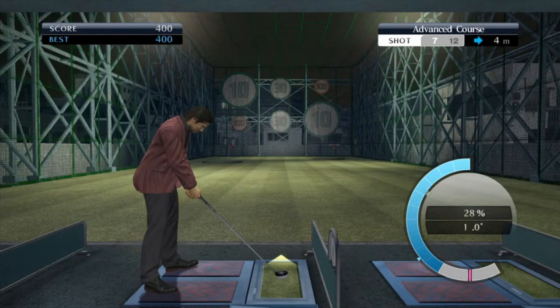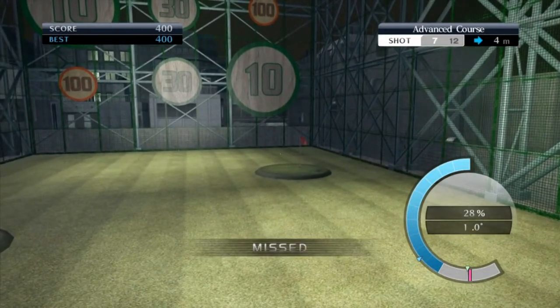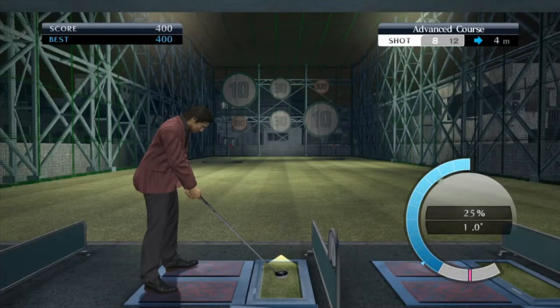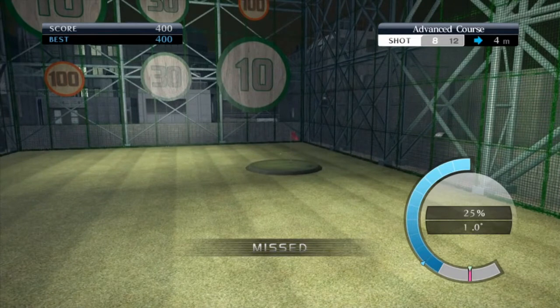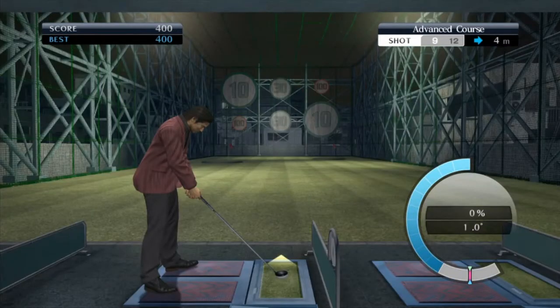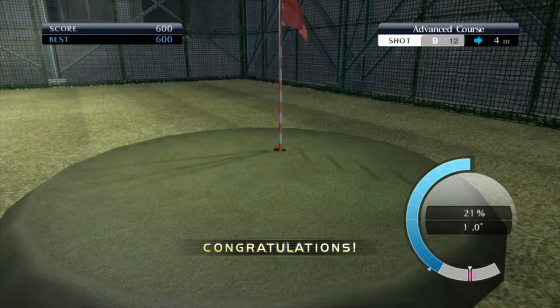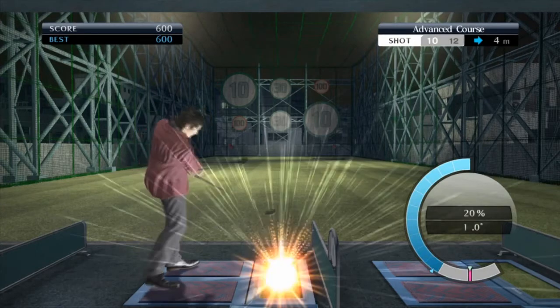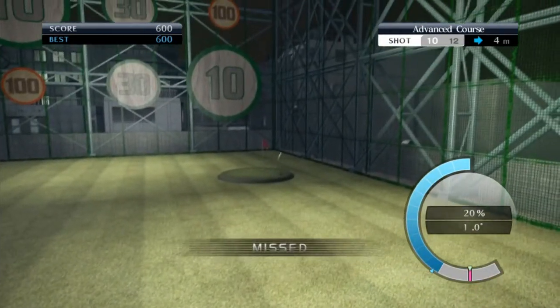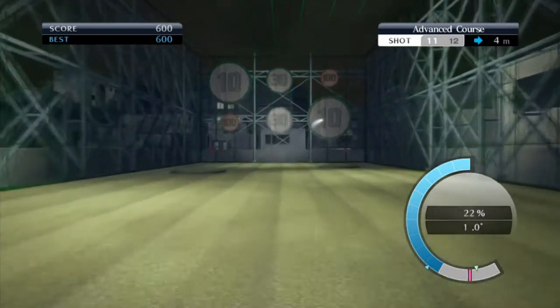I think most of the courses apart from the pro course are pretty easy in terms of points. You need about 20–25% power, maybe less — around 20–23%. You'll get used to it; it's not something you'll do immediately but it's not incredibly difficult. I think you only need about 800 or 1000 for the advanced course. Let's see what score I get — it must be 800 on the dot. That's the one.